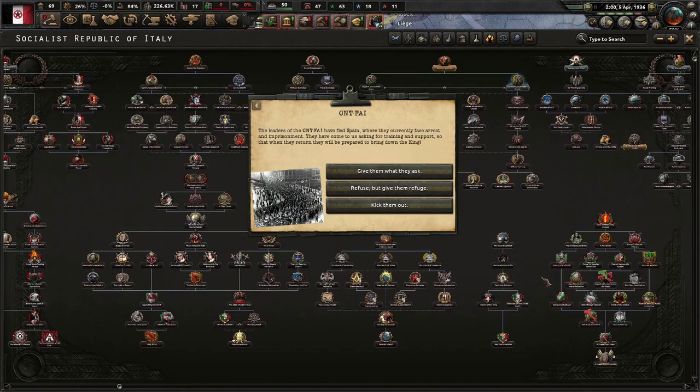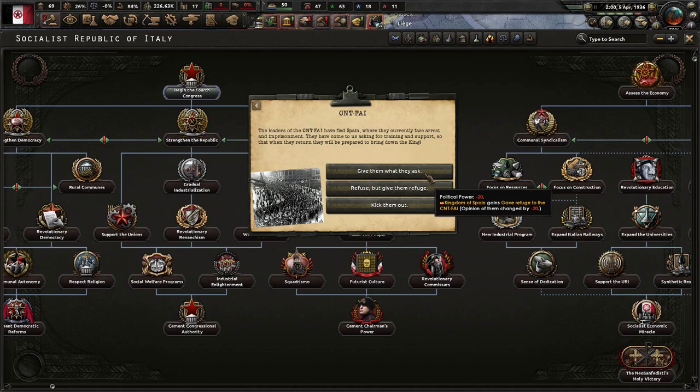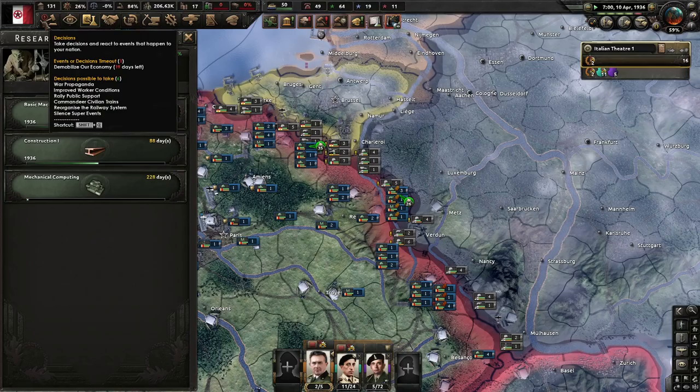The CNT-FAI event fires — their leaders have fled Spain and come to us asking for training and support so they can return to bring down the king. Begin the Fourth Congress: with all preparations finally finished, we can convene the Fourth Congress of the National Congress. Men and women from all unions across the SRI shall convene in Naples to debate the future of our society and country. The world is kind of falling apart already and it's not even 1937 yet.